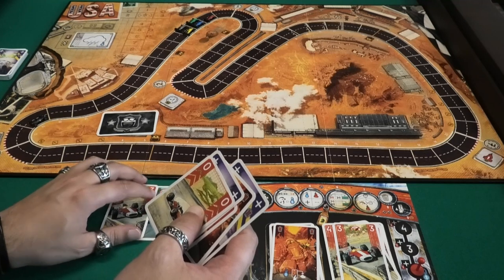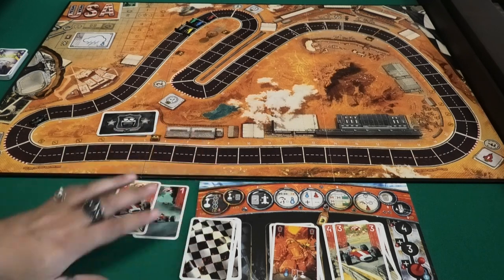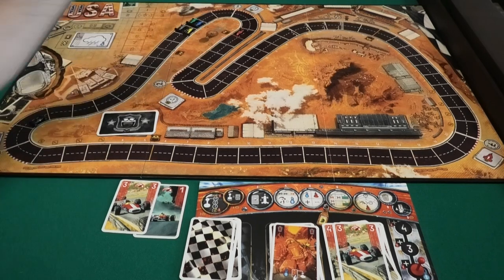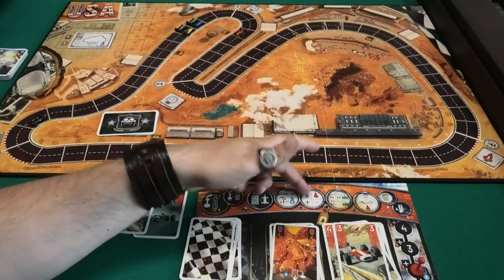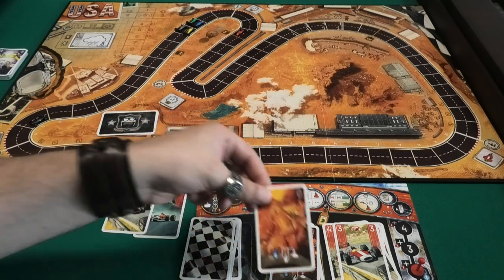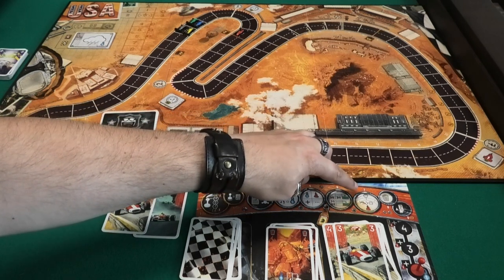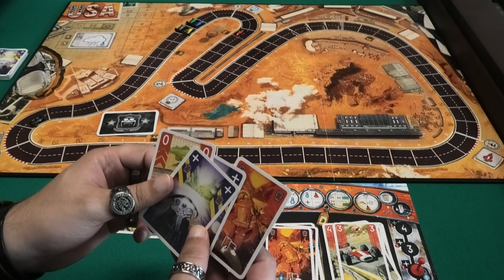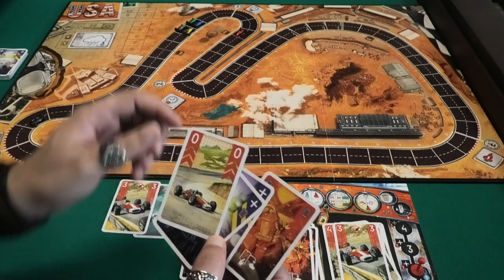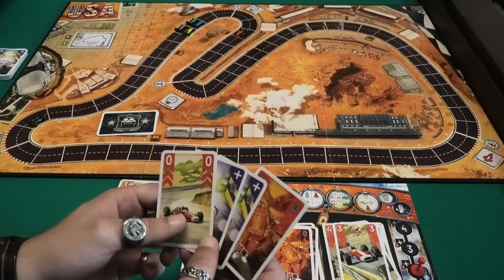If I play two cards I can get exactly four speed to cross the corner without any problem. Maybe I can take another boost. It's my turn to start — movement phase, four spaces, one two three four. Four is exactly what's permitted so no damage. I'm not one of the last cars, but my gear gives me one cooldown — one heat card from my hand into the engine. I'm not taking a boost, I have no slipstream, and I crossed the corner at exactly the right speed so no penalty.